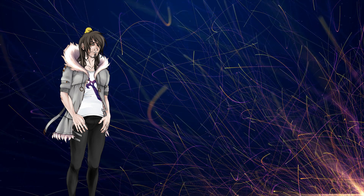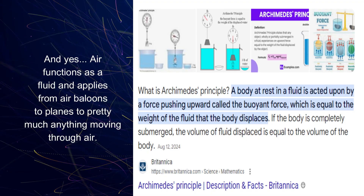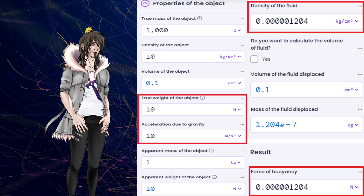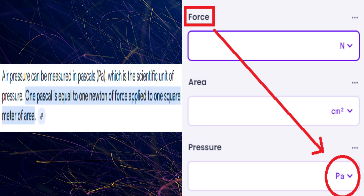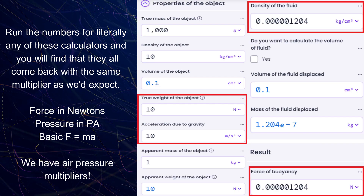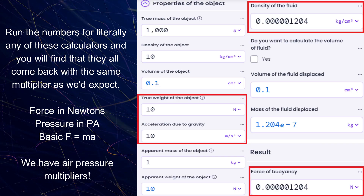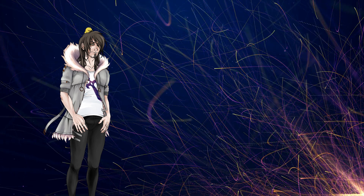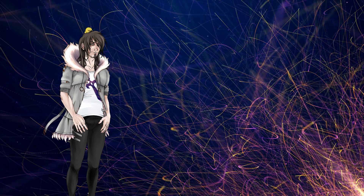Everything ultimately comes down to something called Archimedes' principle. Whether you measure force, measure pressure, or utilize impulse-momentum to calculate an object's force in motion — or come back to basic force equals mass times acceleration — you will each and every time see what Archimedes' principle shows you, without fail and consistently, because you're calculating the same thing in different ways. So yes, this is it. We found air pressure multipliers.